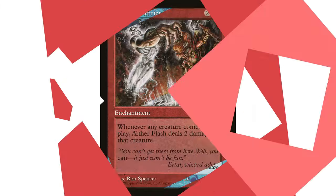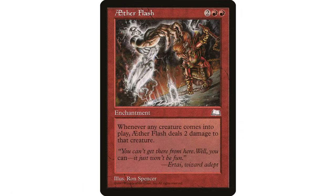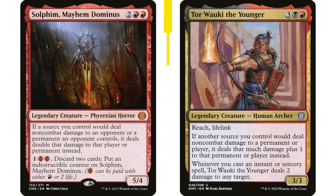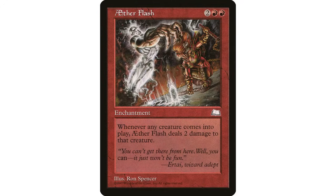A card I've talked about on my channel a few times and one of my all-time favorites: Aether Flash — two red red, enchantment. Whenever a creature enters the battlefield, it deals two damage to it. Again, a symmetrical effect that makes things interesting. You have to actually think — I can't just run out my Avenger of Zendikar because all those plant tokens will die. It's great for hating on token strategies like rat tokens, sapling tokens, or goblin tokens, and if it's not hurting you at all, it's a great slot-in.